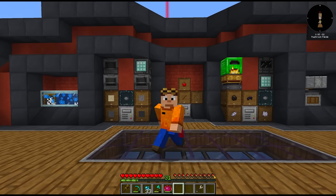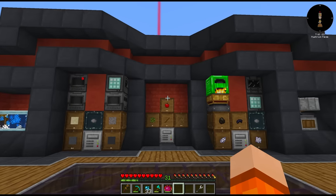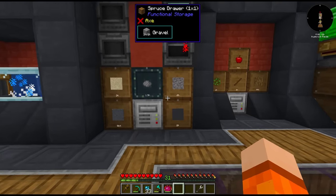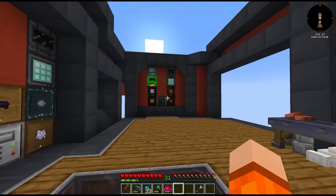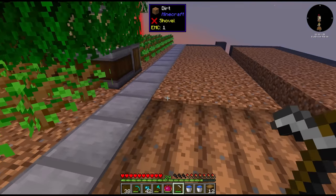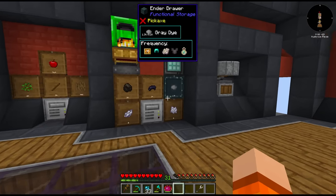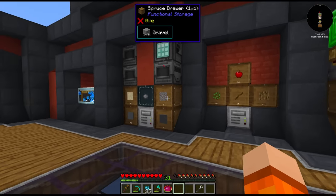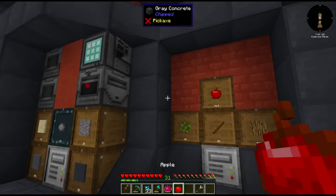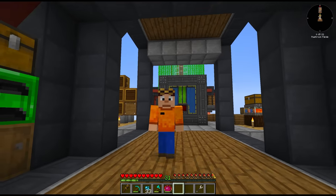Hello everyone, welcome back to episode 4 of All The Mods 7: To The Sky. Previously we worked on our block factory and overhauled the aesthetic of our base. Going forward we're using grey concrete and red terracotta. We made several different farms — a tree farm and a crop farm — to get everything automated. We built in buffers, so we have quite a lot of byproducts available, for example wood and apples as a food source. Anyways, what is the plan for today?